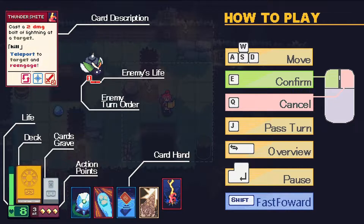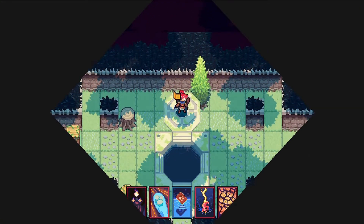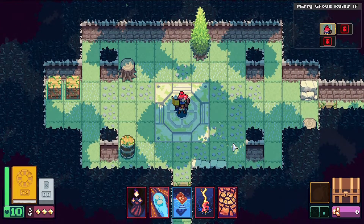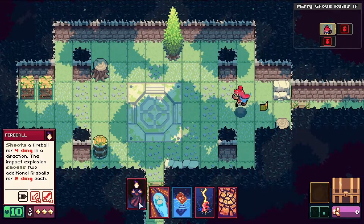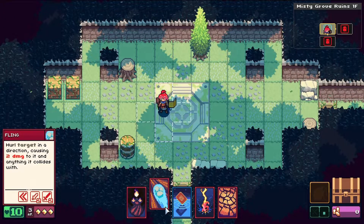I'll figure it out as I go — I can't remember all the controls, but we'll get there. I think it's room-based as well. Right now, it doesn't really matter what my movements are like, but I have three action points. I think I can just try it now, for example.